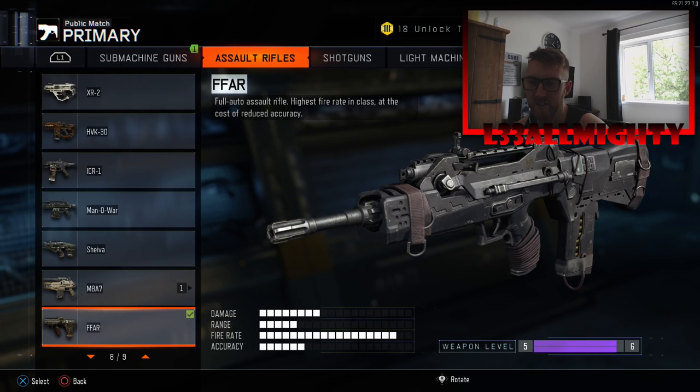I've unlocked the FFAR assault rifle — I'll be using it a little bit. It's only level 6, so I might do a gameplay with it just to show you guys what I think of it, but I've struggled to control it quite a lot. It's a good gun though — the fire rate's crazy, you can get rapid fire for it and the fire rate is like full.